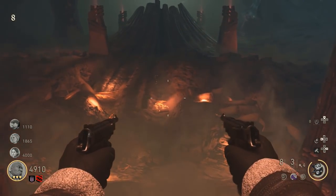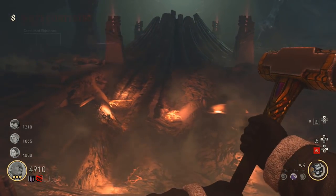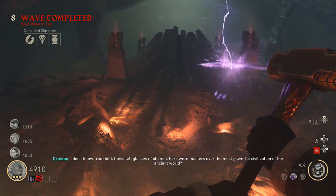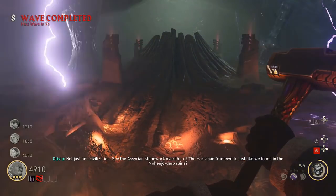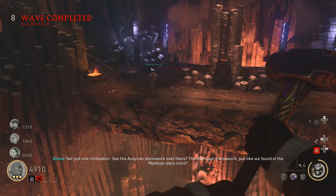This is where it gets freaky — walk back to the bridge, take out your hammer, and there will be an invisible pathway. It properly freaked me out the first time. All you need to do is run along this pathway, and when you reach the end you'll find yourself being floated up.